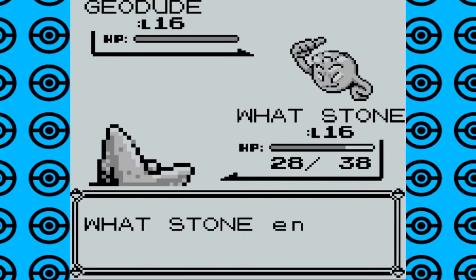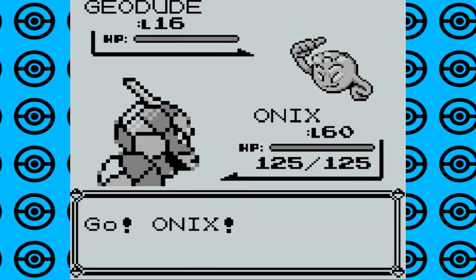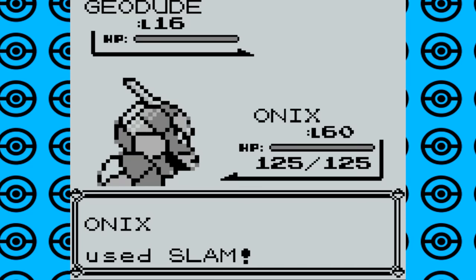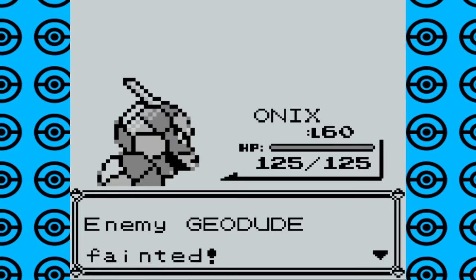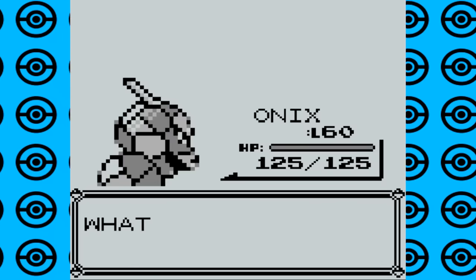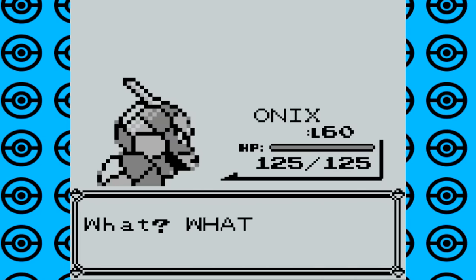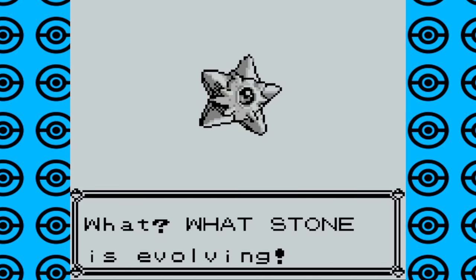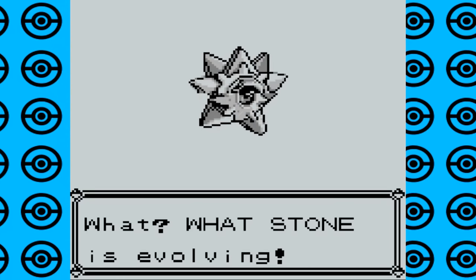This first glitch is one of the coolest I've seen in a while for any Pokemon game, which lets you evolve Pokemon that require a stone to normally evolve without having to use the proper stone. Basically, you have a Pokemon that can evolve through a stone in your party — in this case a Staryu — and then you level it up by switch training with a certain other Pokemon, in this case Onix for the Water Stone. Once Onix knocks out the final Pokemon to give your Staryu enough XP to level up, the game will also evolve Staryu into a Starmie.